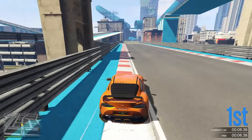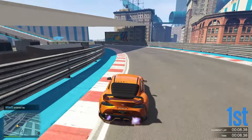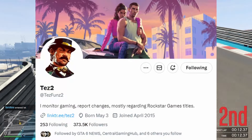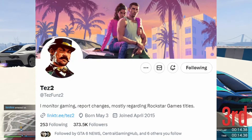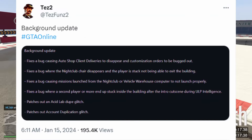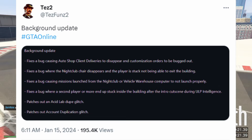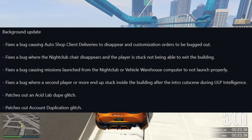I'm here to share what I believe is the reason for such a weak update. Three days ago on January 15th, Tez2 — a reputable member of the community for sharing advanced news — posted that GTA Online had a background update. This update consists of fixing a bug causing auto shop client deliveries to disappear and customization orders to be bugged out.